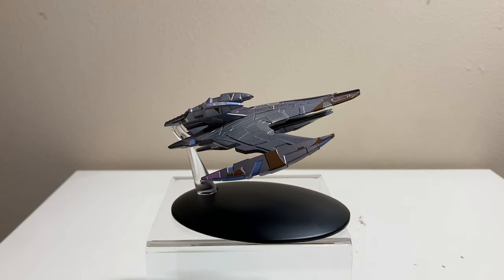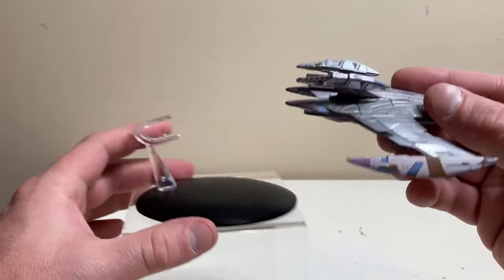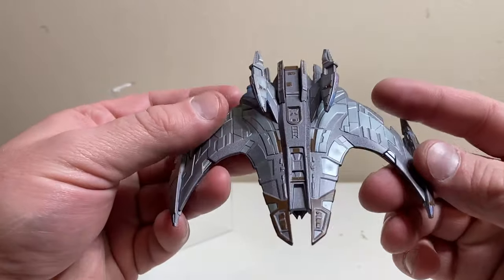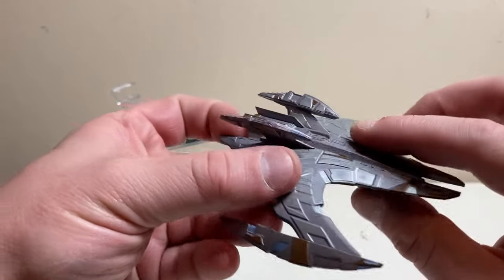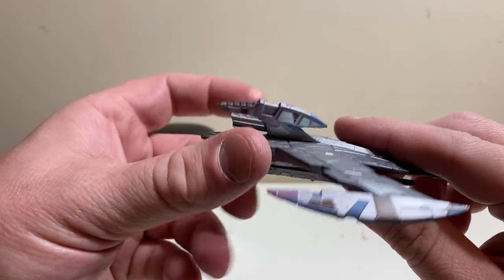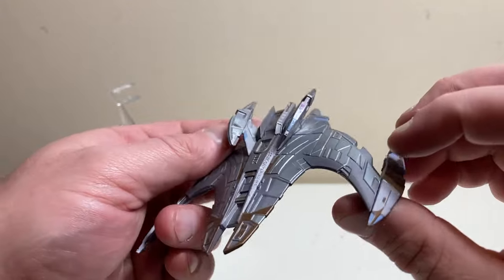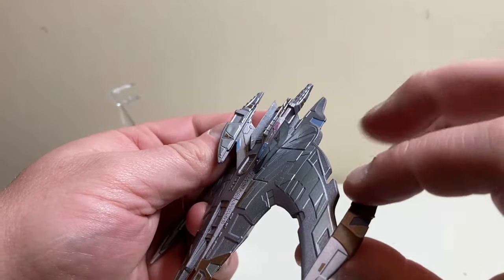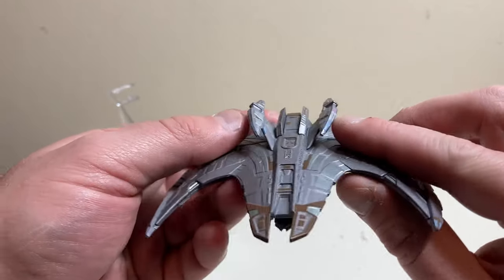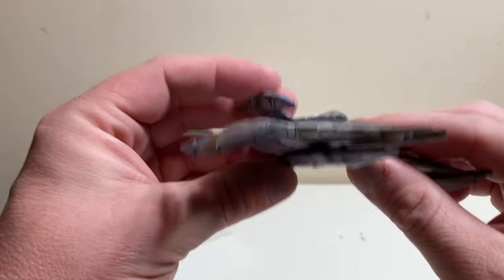Let's get a good look at the Dominion battle cruiser. First off, there's no transclearant plastic on this, which is kind of a shame. I love the color palette and it's cool how we see some ships that use green and yellow transclearant plastic — it would have been nice to see like a purple shade of transclearant plastic on this ship.